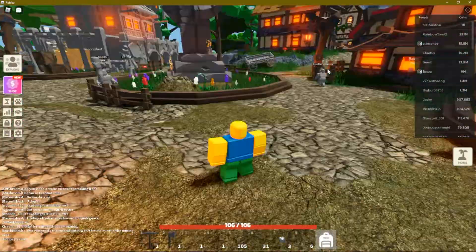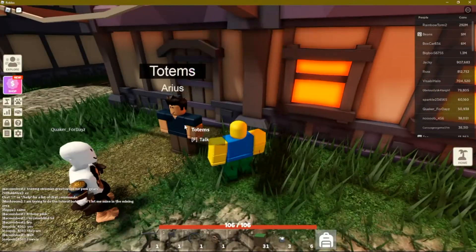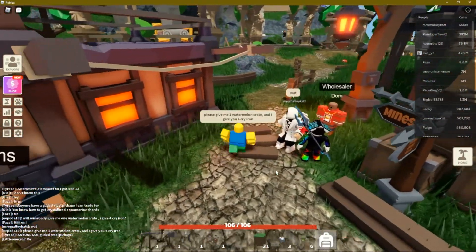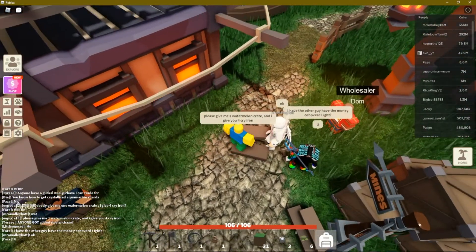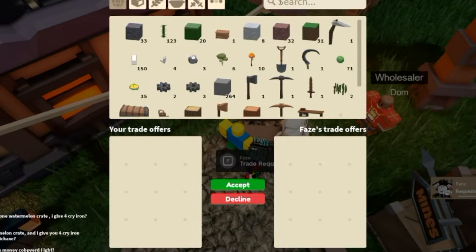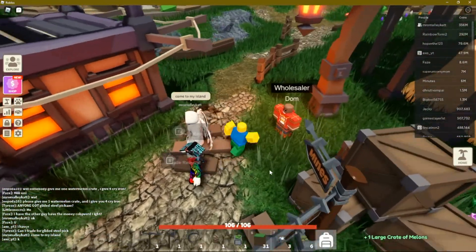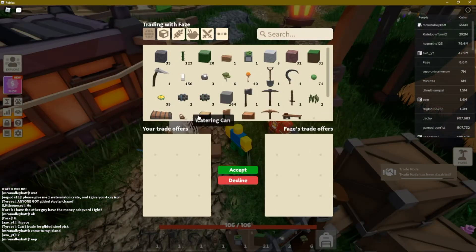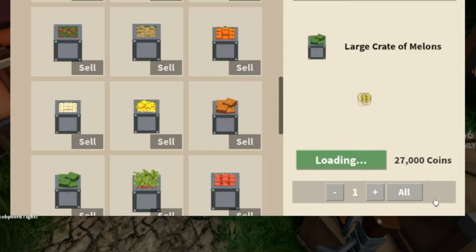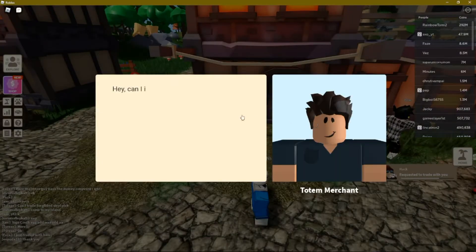I just gained the ability through mining experience to purchase a coal totem, so I go to the hub to see if I can get one. I sell my wheat, berries, and apples to Tom, bringing me up to over a thousand coins. Unfortunately the coal totem costs 3,000 coins. I again try trading with players in the hub and I'm very lucky today — I offer 4 Cry Iron in exchange for one large melon crate. Rich players often have thousands of large melon crates and are willing to make a trade like this. I sell this crate to the wholesale vendor NPC named Dom, and earn a whopping 27,000 coins. I can now afford that coal totem and have plenty left over to purchase the watermelon seeds and fertile roses back on my island.